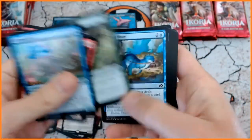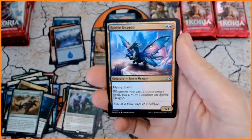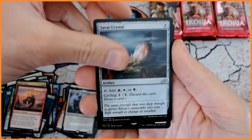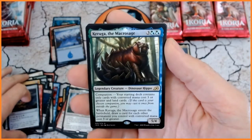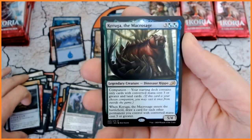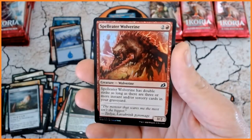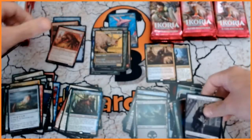I am reasonably happy. Sprite Dragon — very nice. Momentum Rumbler. Survive. Crystal. And Karuga the Macro-Sage — dinosaur hippo. Look at that, very interesting indeed. Another companion. We also have Dismal Backwater. And we have Spelleater Wolverine for our foil — so we're back on the foils.